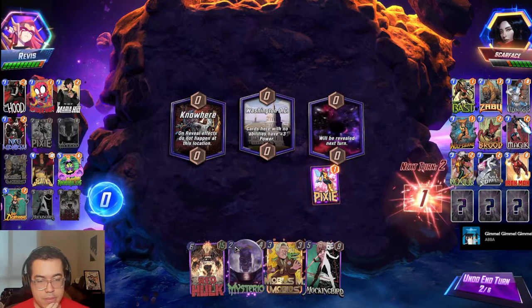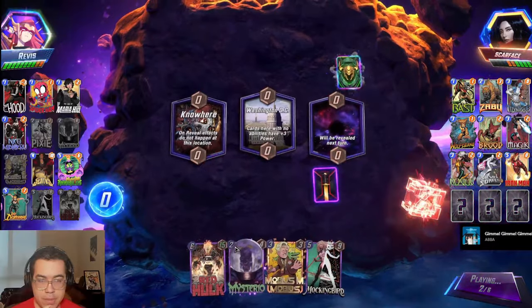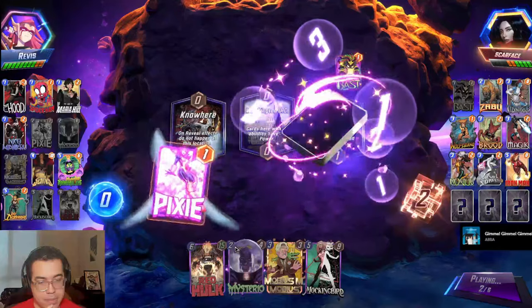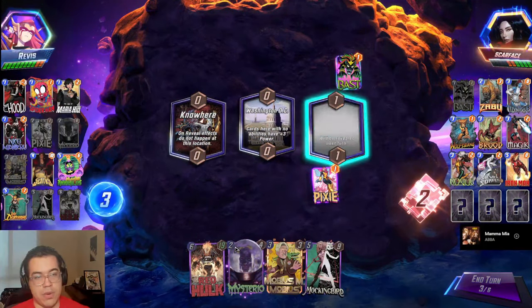I can put Mobius into nowhere and have Pixie on curve — two of my payoffs, but it's fine. I think LDS doesn't kill the Brood in this location, I guess.